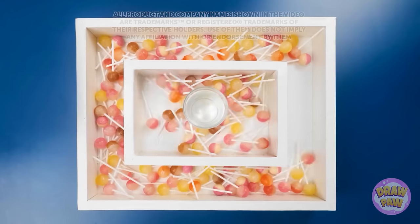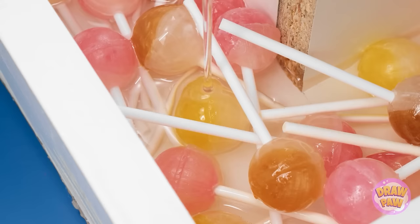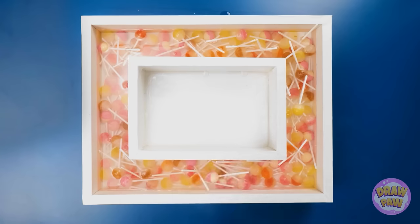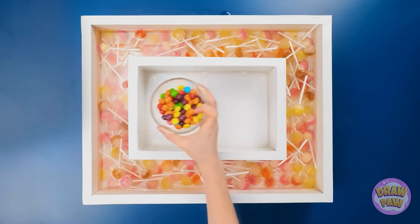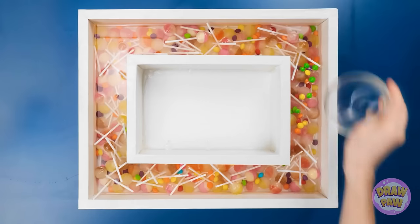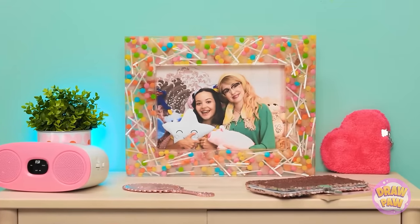Let's start by putting all these lollipops in this basin like this. Now it's time to add the epoxy resin — we want to make sure it gets poured all the way around. That should be enough. Now let's bring on the candies! They're so pretty and colorful! They go all the way around, and then it's time for it to set. Ta-da! A perfectly scrumptious candy picture frame.